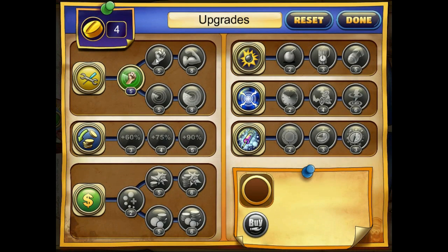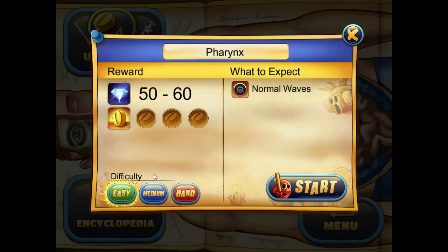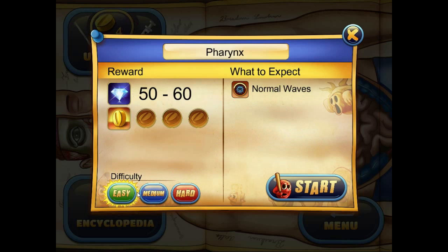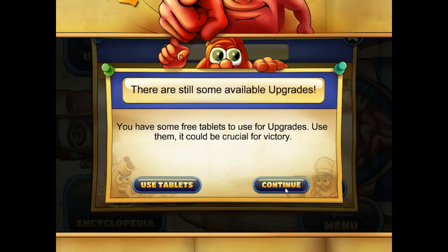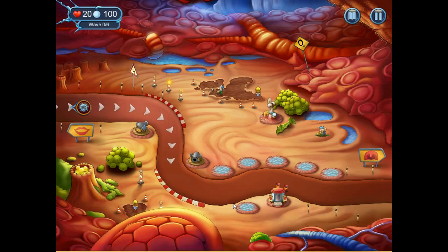There's a nice upgrade system where you can spend pills after doing a match to essentially upgrade your towers, your special powers, etc. So what we're going to do is quickly go back and play the tutorial mission on Easy. In this game you have to play Easy to unlock Medium, and Medium will then unlock Hard. It's a really nicely stylized tower defense. Let's go.